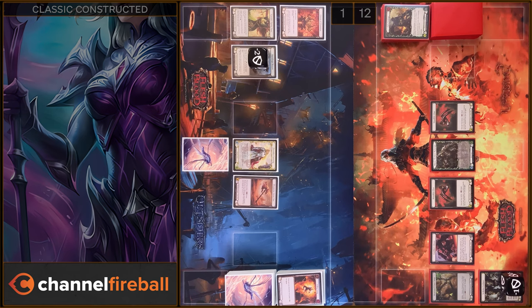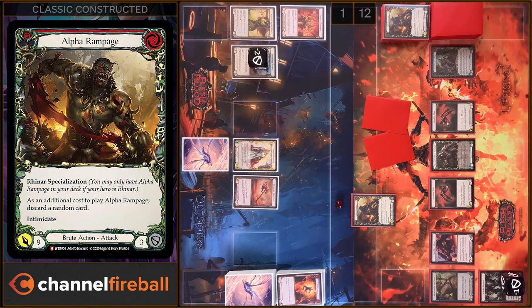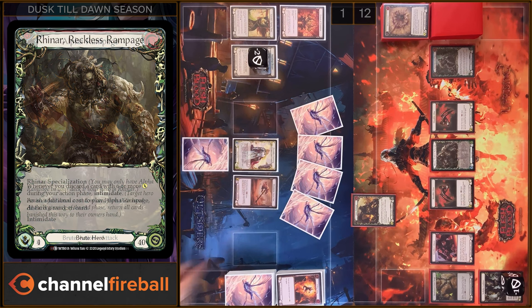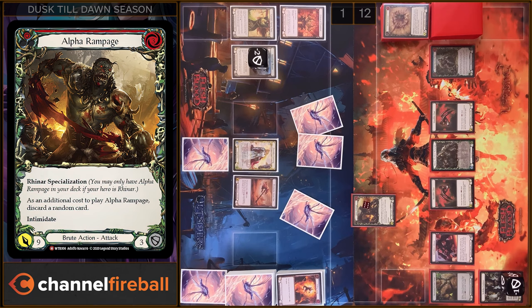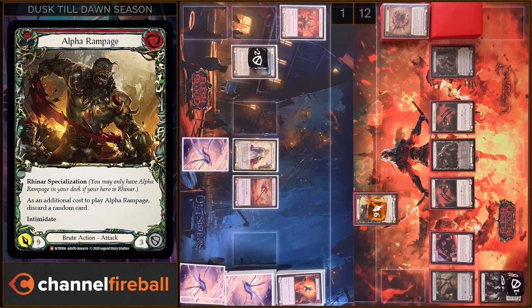Let's try one more time. I'm gonna play Alpha Rampage, I'm gonna play three. At first, I'm gonna discard a random card. And we have two Intimidates. We have nine damage. I can block seven. You take two. Thank you.